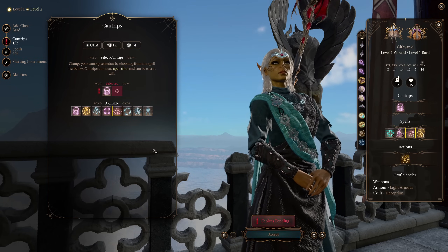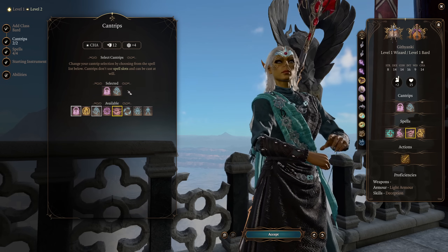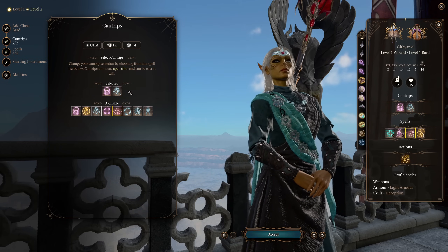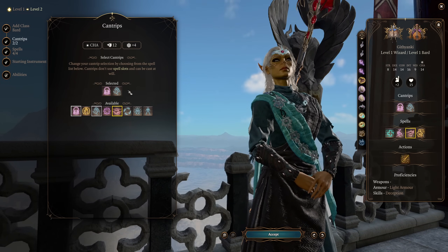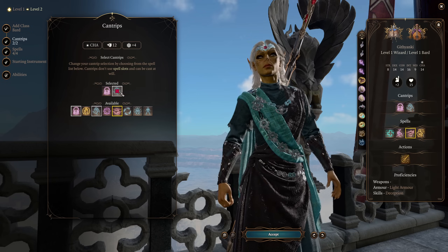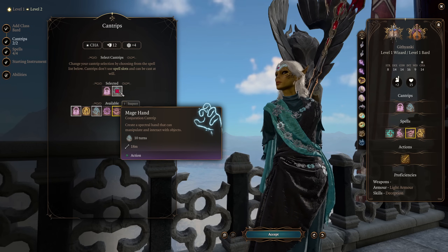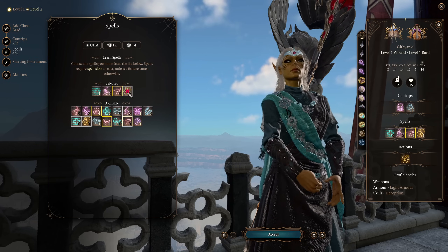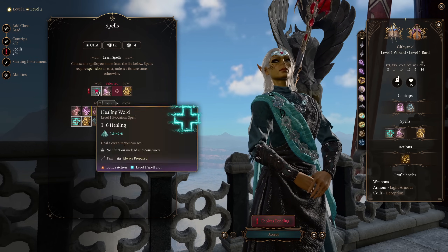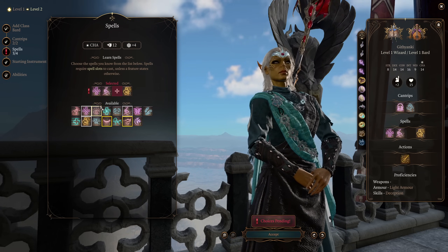Your second cantrip can be whatever you like. I'm going to go with Mage Hand here, specifically because, yes, Githyanki do get Mage Hand as a racial feature, however it is once per long rest. So this is going to allow you to cast it all the time, which I think fits on theme for this build. Next up, our spells — we're going to get to pick some enchantment spells and the game has picked up most of them for us.